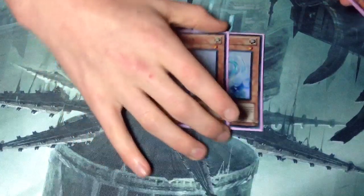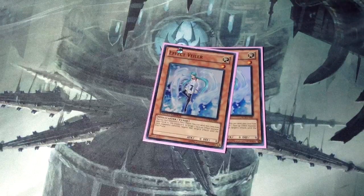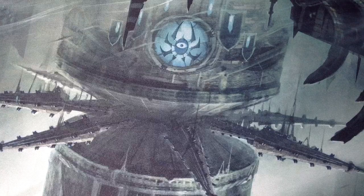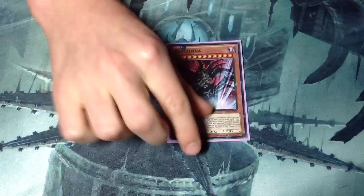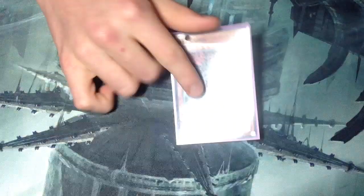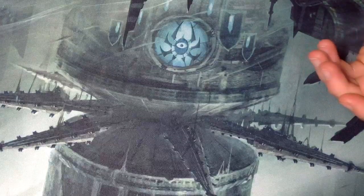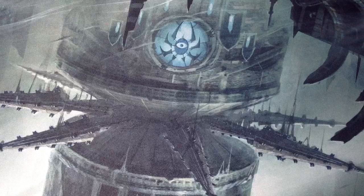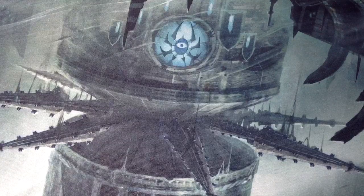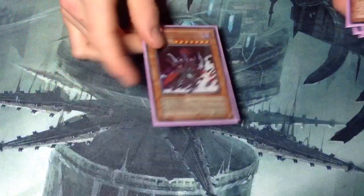And then 2 Vylon Delta. I think Vylon is going to be better than Maxx "C" next format, so I play 2 — it's just really good and it's a light. Just a great card overall. And then I just play 1 Tragoedia. Mainly because I don't feel like it's a really great card. 1 is good, it's a dark, and sometimes you can just drop it, saving your life for making some better plays next turn. I feel like 1 is enough.